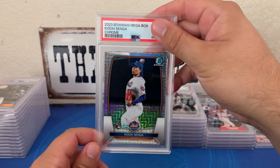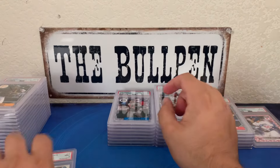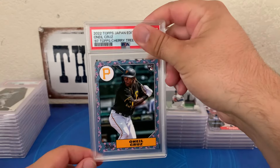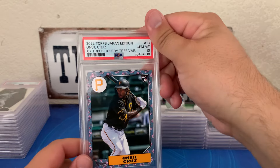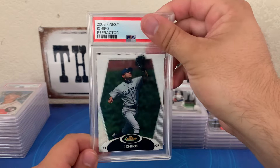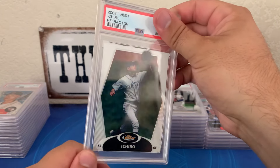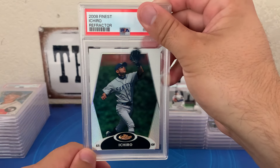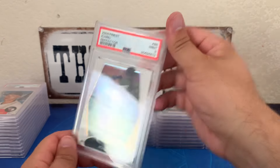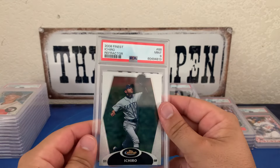Kodai Senga mojo from the same box — I'm a quarter Japanese so I do enjoy the Japanese players. Cherry tree O'Neal Cruz — hopefully he can come back next year and have a really good year — gem 10 on that. Senga got a nine. 2008 Finest Ichiro refractor — I've never seen the base refractor or blue refractor in a 10. The chronic issue with these is they're always off center, but this one's probably one of the better copies I've ever seen, and we got the nine. The centering on the back is pretty good.